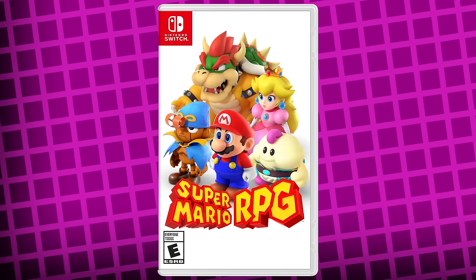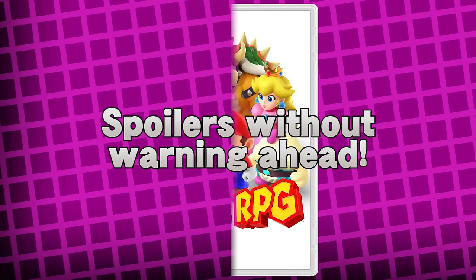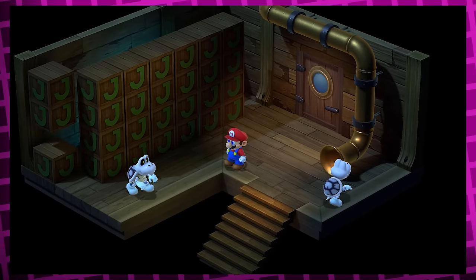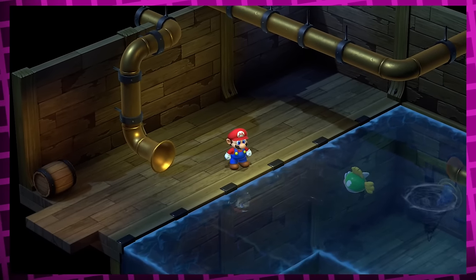I'll be going over facts from the second half of this game and beyond, meaning there will be spoilers, so if you haven't played this game yet, maybe go do that first — unless you don't care, in which case you can stick around. Last time we left off after the Star Road wishes, meaning our next destination is the sunken pirate ship, and already there's one of the most interesting secrets here in my opinion.